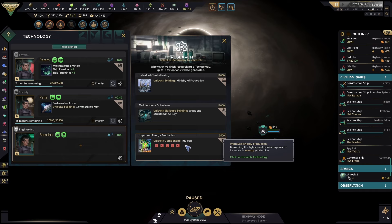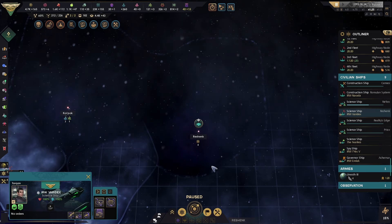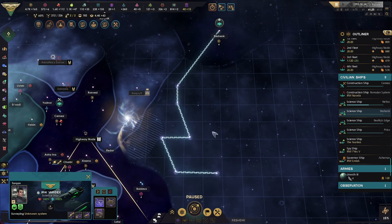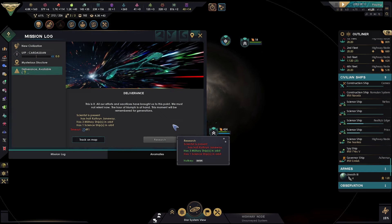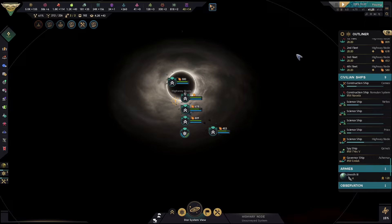Photon torpedoes are done — thrusters, brilliant. More stars, more stars — what's down here? Let's grab everything along this path. That's it, off you go on your five-year voyage. Let's get this going. We have surveyed a new astronomical region — all our efforts and sacrifice belong to...